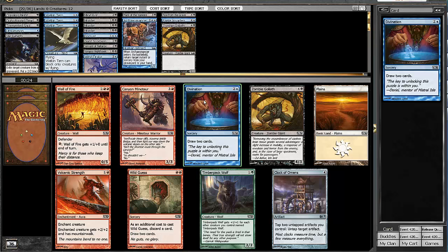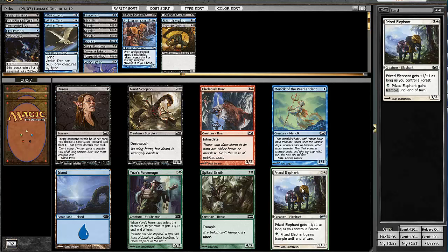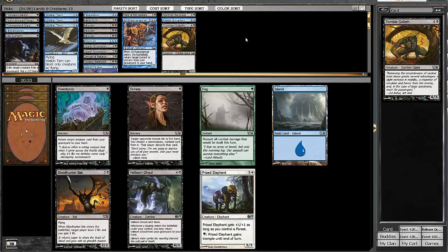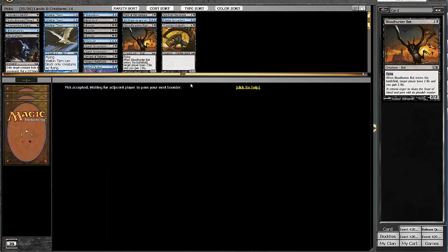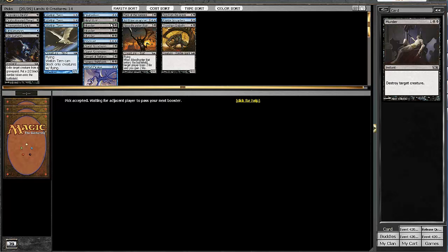There's a Prized Elephant, but nobody's going White-Green. Giant Scorpion is a nice little pickup for us. Bloodhunter Bat came back — that's nice. Another Prized Elephant, so whoever's in White-Green is definitely getting rewarded. But Bloodhunter Bat was a really nice late pickup for us.